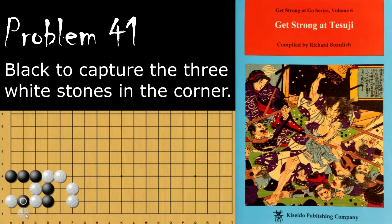Black's move is the wedge here, and if white ataris, then black will descend. This is the two stone tower Tsuji.